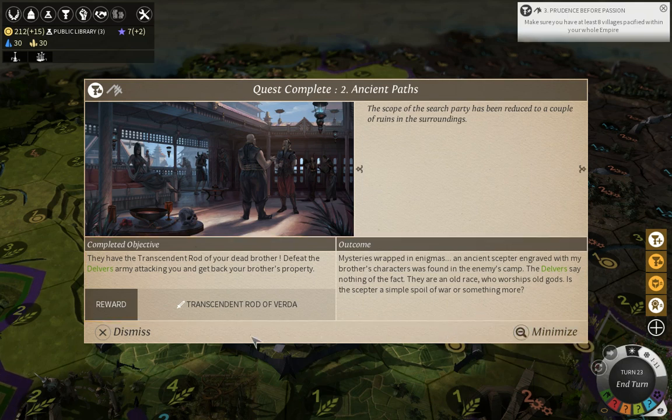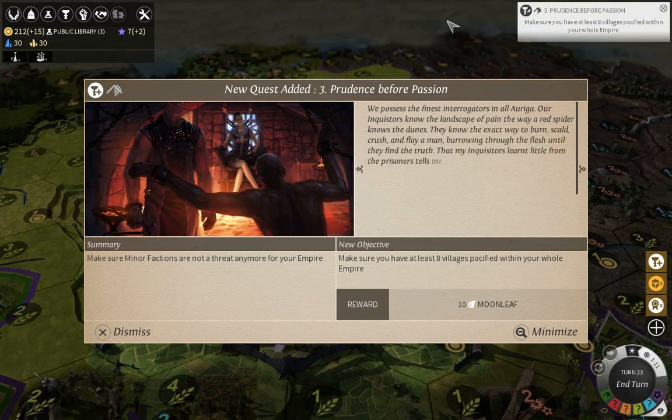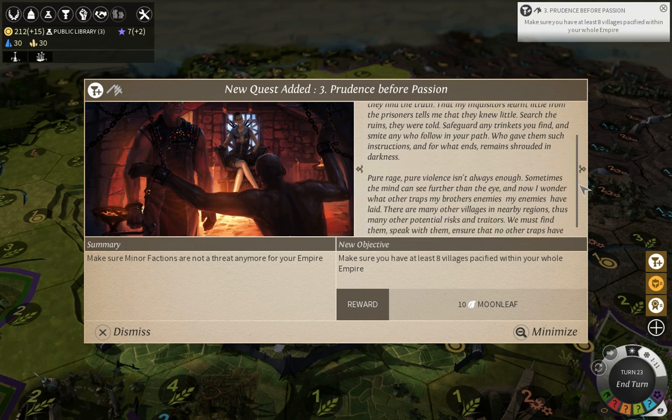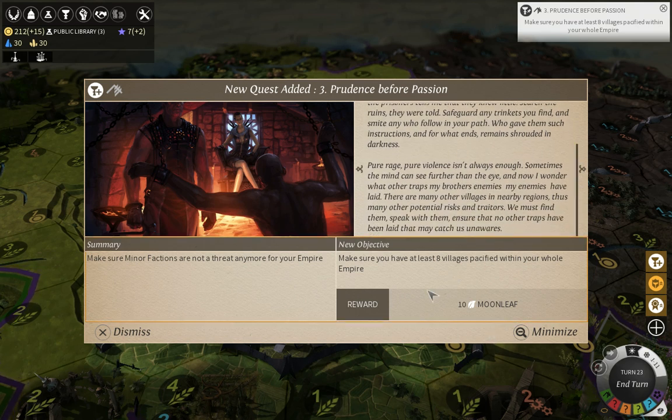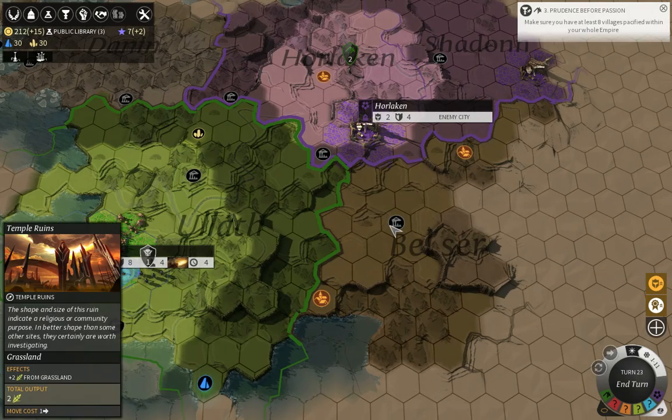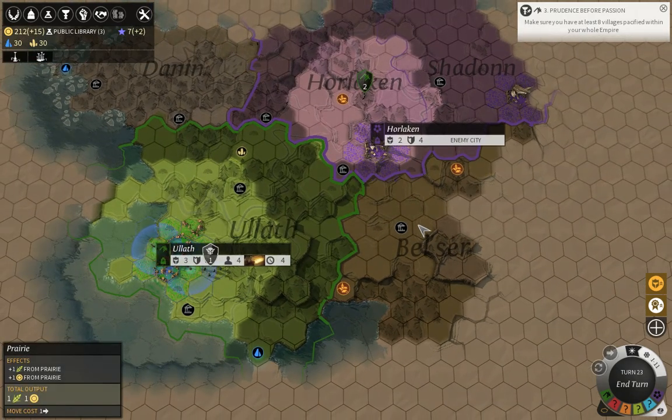With the right kind of rod, zealots can counter Nectrodons as well, so they are the ultimate fighting unit you can have - which is why other mages have some of the best units in the game. Mystery is wrapped in enigmas and we have proceeded to the third storyline. Right now I need to make sure that I have at least eight villages pacified within my whole empire. This is what I was talking about when I said quest storylines will make you over-expand - having eight villages pacified within your entire empire is mighty difficult, usually requiring at least four cities.